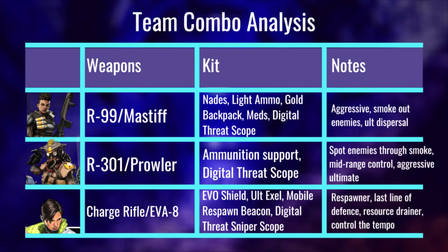So for Crypto: evo shield, ultimate accelerants, mobile respawn beacon, and a digital threat sniper scope. As for the notes for Crypto — you are the chief respawner, the last line of defense. You have to stay the furthest away from the fight, though it doesn't mean you can't push if it requires a third person. You've got that EVA-8 shotgun in the back pocket ready if the situation requires it. And you are a resource drainer on the other team — your Crypto ultimate does 150 shield damage across the three players you hit, so if you're third-partying two squads fighting each other, you can drain 300 shields and potentially get 300 damage just from your ultimate, which also helps build your evo shield up to purple straight away.